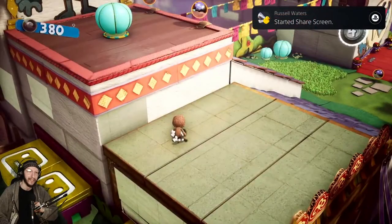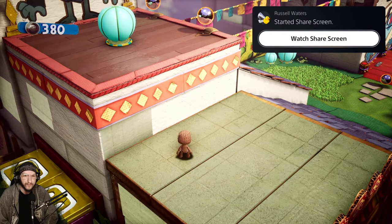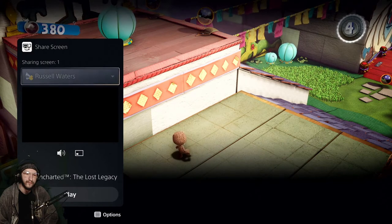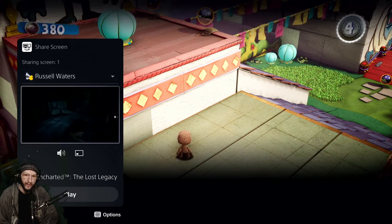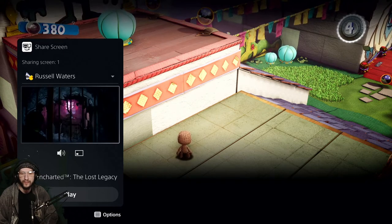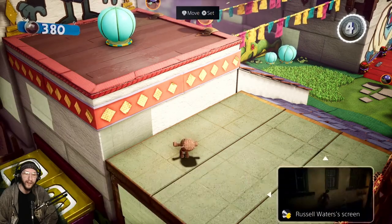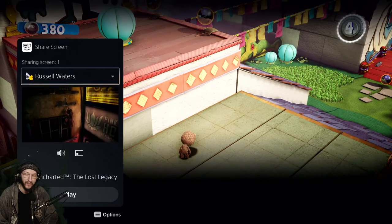Parties now have an expanded role on PS5 — they provide persistent spaces to connect with groups you play with. In the demo, a friend has started sharing their screen with the group — it looks like they're playing Uncharted: The Lost Legacy. We can chat while we play and watch their progress. This is another card that can be put in picture-in-picture mode and accessed at any time via the control center. That's actually really cool.